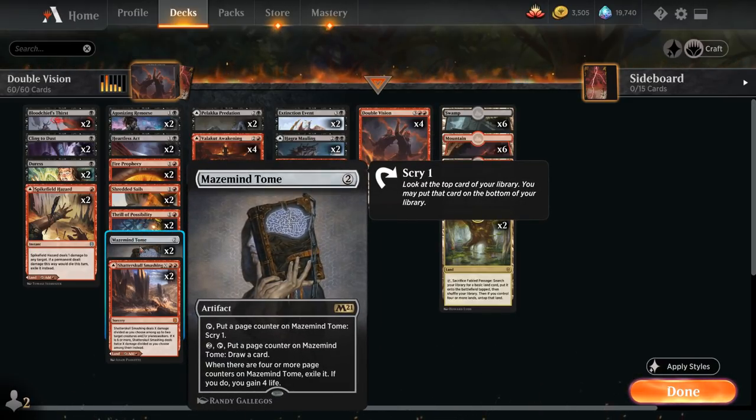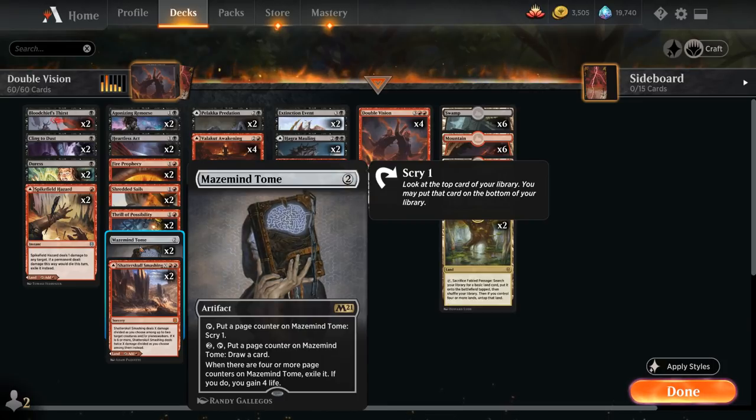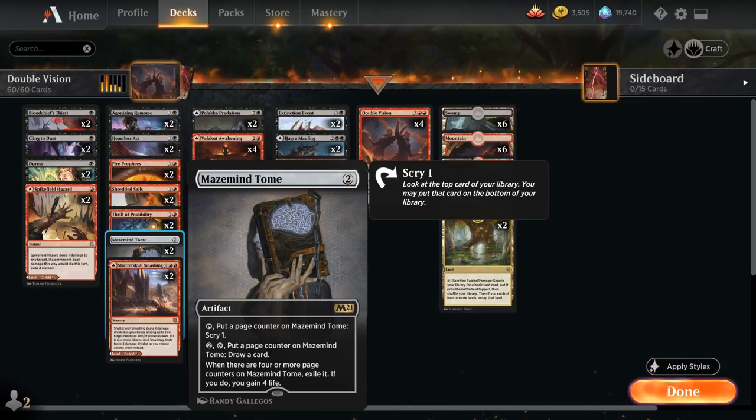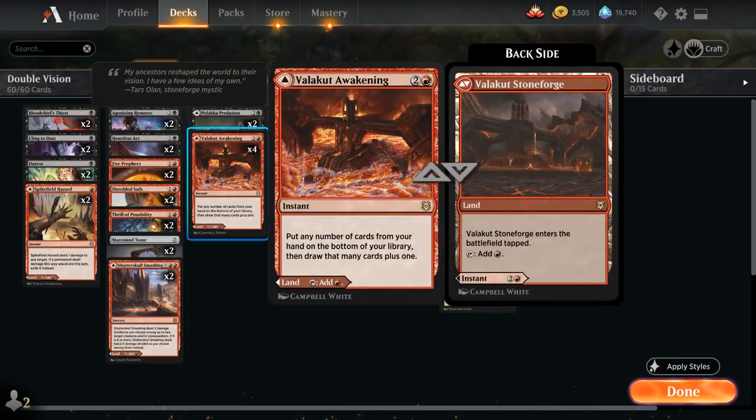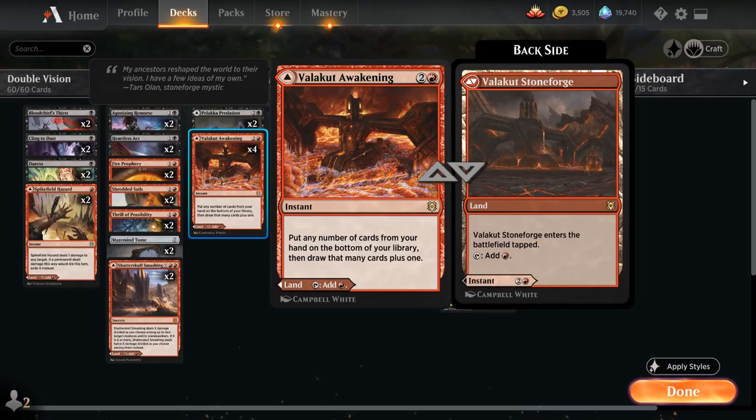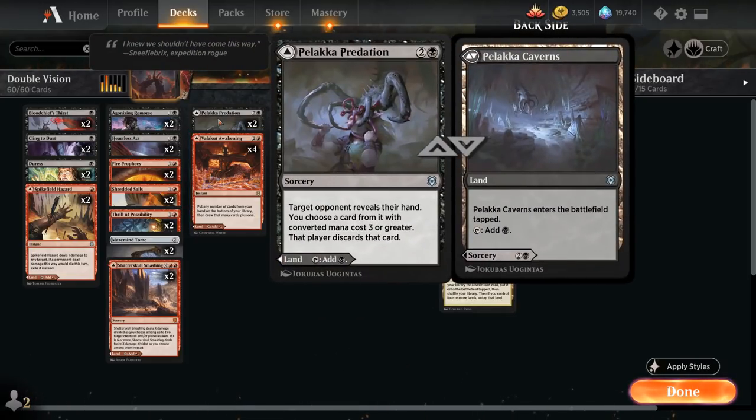We've got two copies of Maze Mind Tome as another card draw engine that can help us scry and draw cards in the late game. Two copies of Shatter Skull Smashing — can play it as a land or as a removal spell in the late game. Valakut Awakening we can also play as a land or cast it to refresh our hand, and it's pretty nice to copy it with Double Vision as we potentially get to refresh our hand multiple times. Two copies of Palaka Predation as more discard that can also be played as a land.